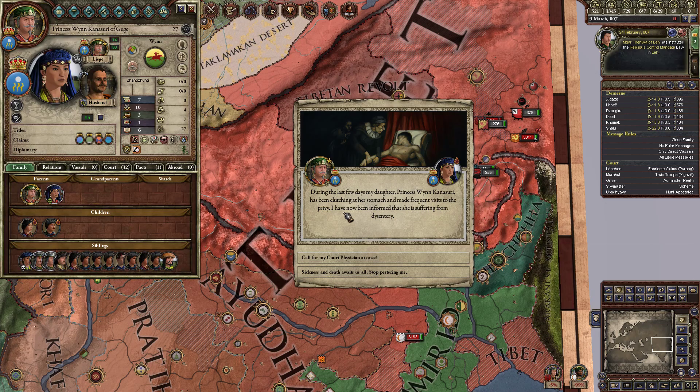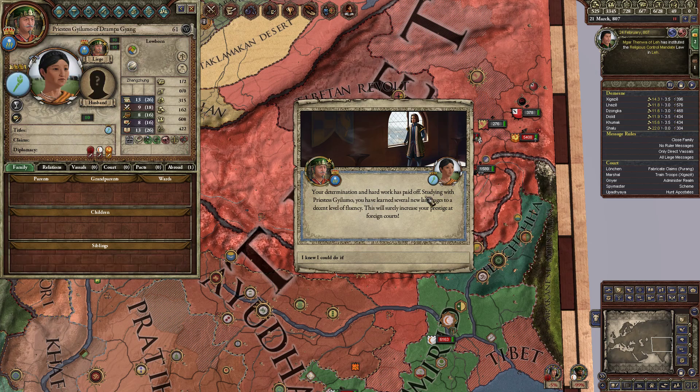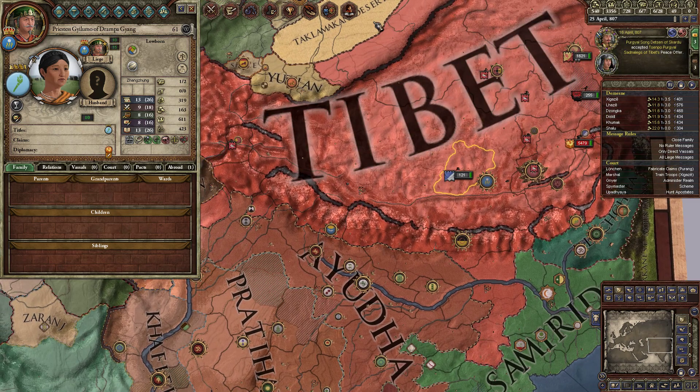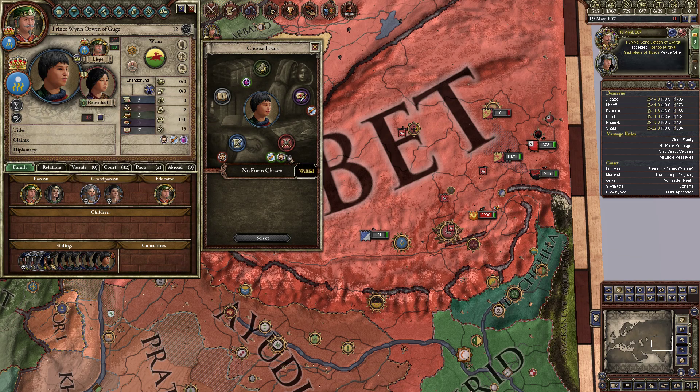My daughter Kanasuri has been clutching her stomach — she has dysentery. Call my court physician at once. Your determination and hard work paid off studying with Princess Guilumo. You have learned several new languages to a decent level of fluency — excellent. So let's get our son Prince Orwen a martial education. He actually has two green traits, which means he gets a better outcome from this learning path.